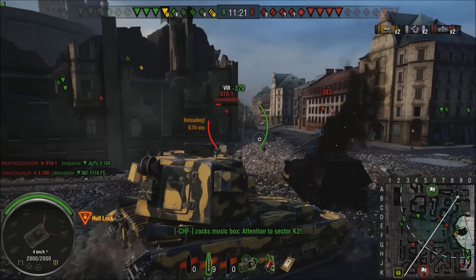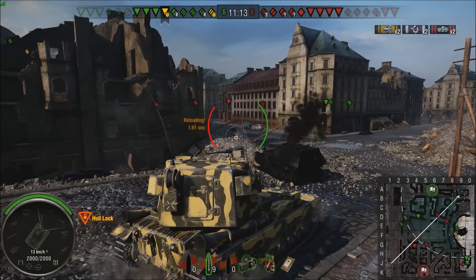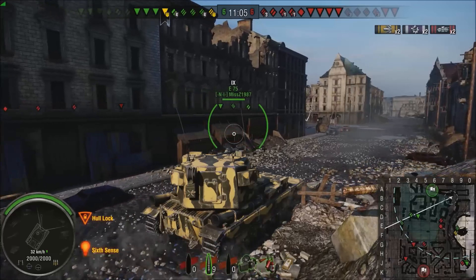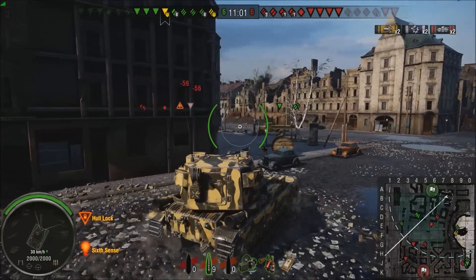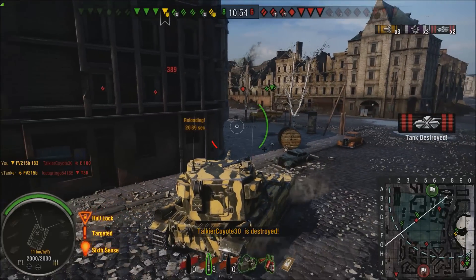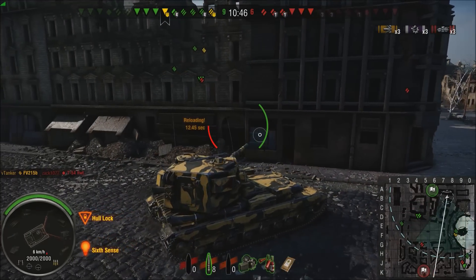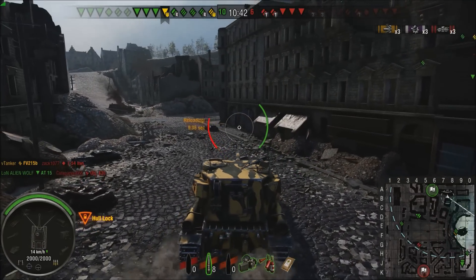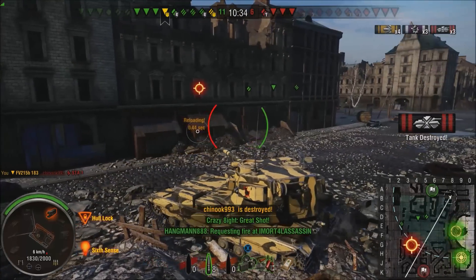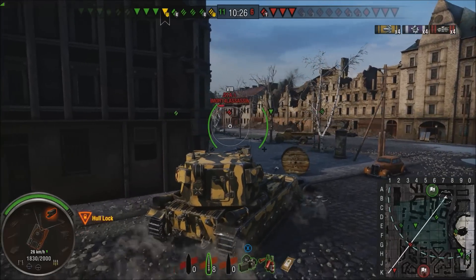I've got 12 seconds left and I can delete somebody else. Oh, that's really cool — since I'm up here, the E-100's turret is angled upward, so I can actually pen him with AP in his turret. Nice. Just reload another round. You don't need help now — just ram them to death.